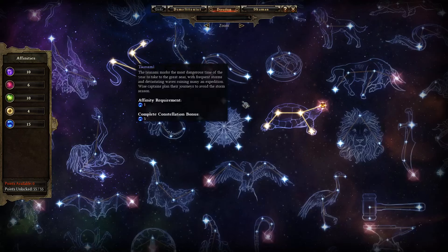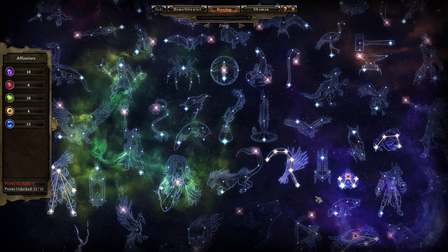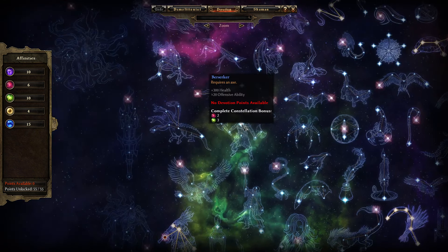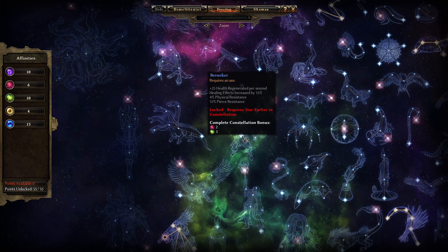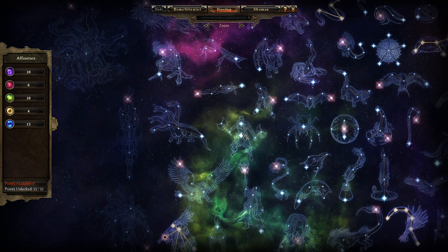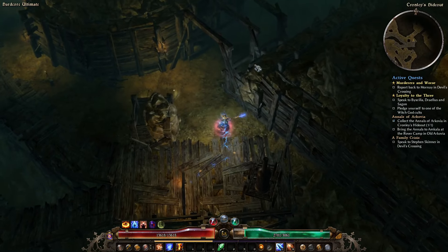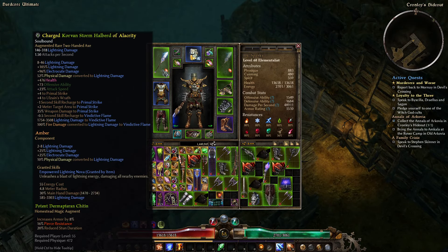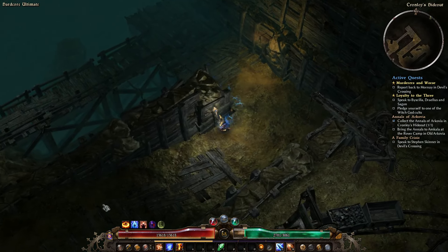The other thing you could do is take these last two points out of the Crab and put them into Berserker here — for a bunch of health, a little bit of offensive ability, some regen, healing effect increase, physical resist, pierce resist. I actually picked this up from Wrecked by Protosser on one of his builds — looks pretty good. You do need an axe, but we've got a spear and the game thinks it's an axe so that would work.